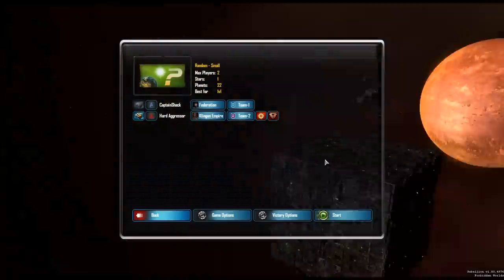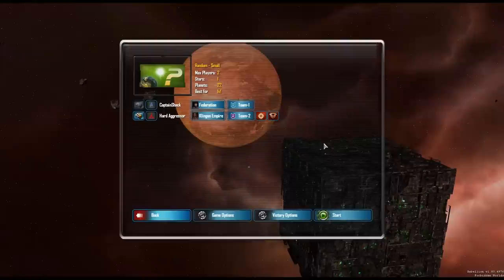Now, this is a total conversion, so they're replacing all the original assets — except for some of the actual planets and solar systems. All the ships, all the sound effects are Star Trek, all from the franchise. It's so cool. This isn't the only Star Trek mod for Sins of the Solar Empire — there are two. There's Sacrifice of Angels and Armada 3, and they're very different games. I've gotten to play them both.